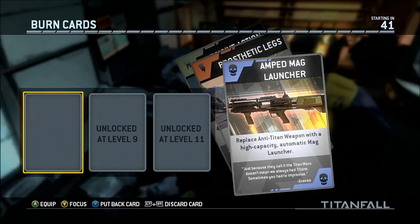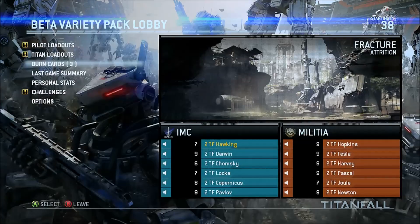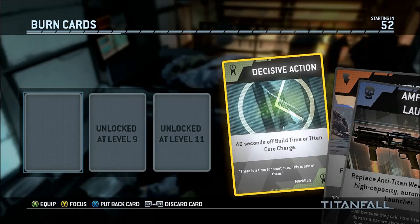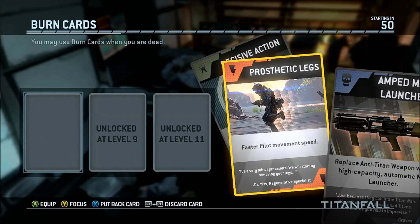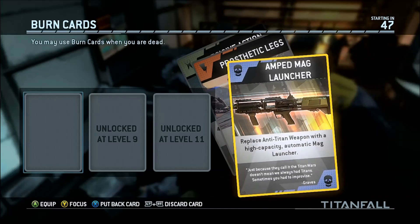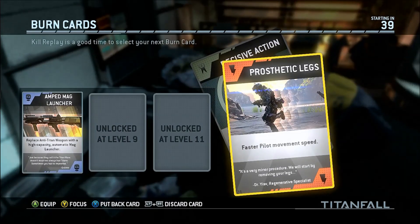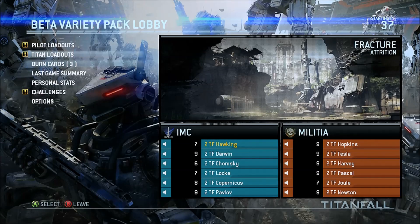But anyway, these are burn cards. This is one of the first things you do in the game - you select them. They're one-time use, so once you use them up, they're done. But they confer bonuses like increased weapon damage or movement speed. You unlock more as you play, and they even come with little Magic the Gathering-style descriptions on the bottom that have humor and wit to them. It's a nice touch, and Titanfall is a game full of nice touches.